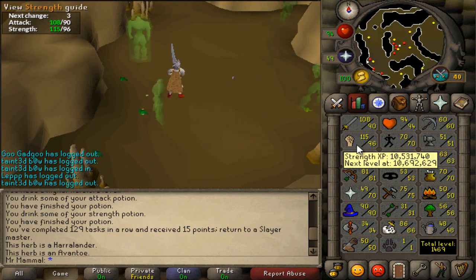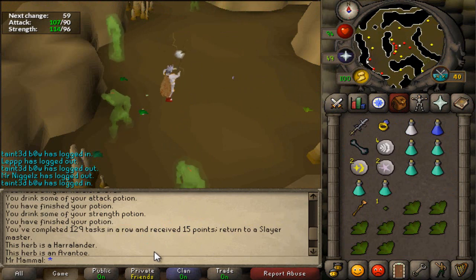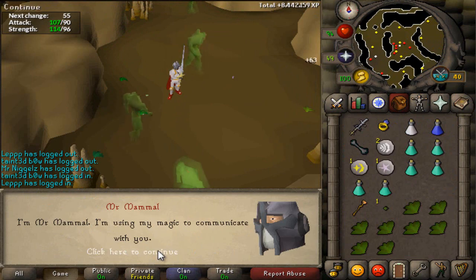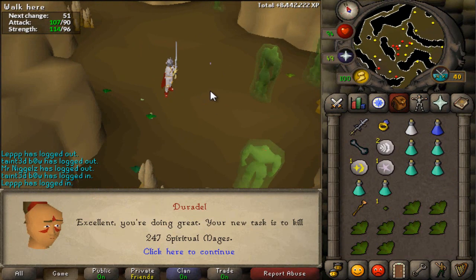We are about 160k off of our strength level, so getting there relatively quickly, won't take much longer at all. So let's get a new task, and of course the question is, what'll it be, Duradel? Spiritual mages - nice. Let's get those boots.